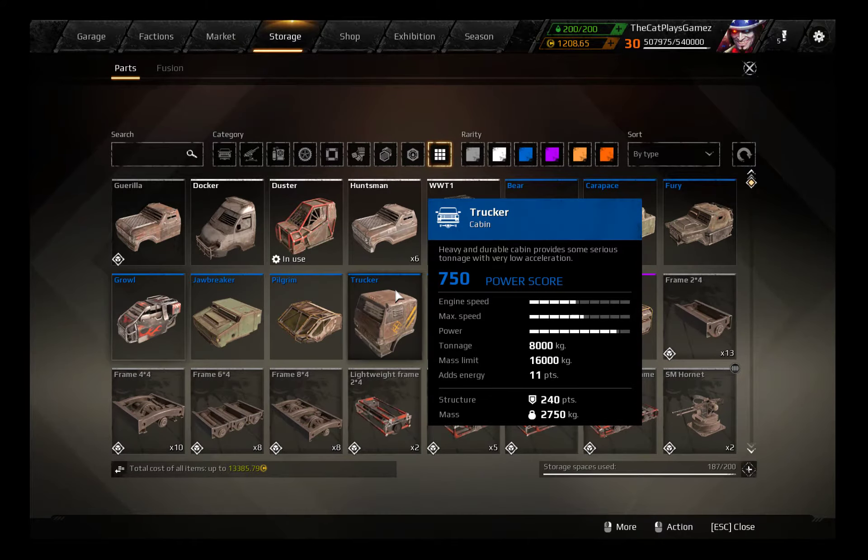Next up is the Trucker Cabin. The Trucker Cabin is one of the slower ones — it goes 55 kilometers an hour, with a top speed of 65. It has a power output of 2600, which is pretty high, but not as high as the Carapace or the Hunchback. It has 8000 kg of tonnage, 16,000 kg of mass limit, 11 points of energy, 240 points of structure, and its own mass is 2750 kg. Its radar output is 110 meters.